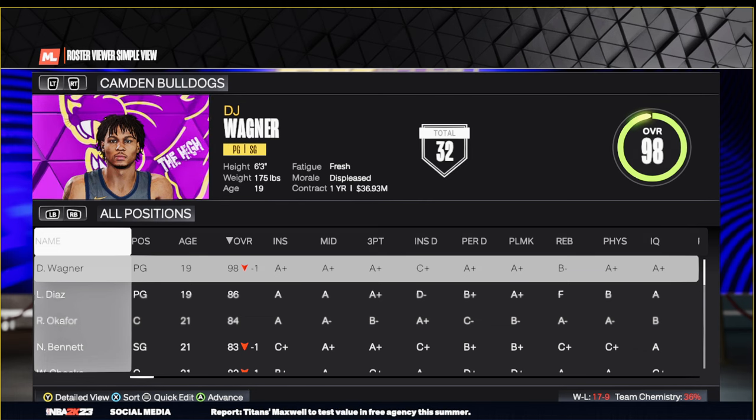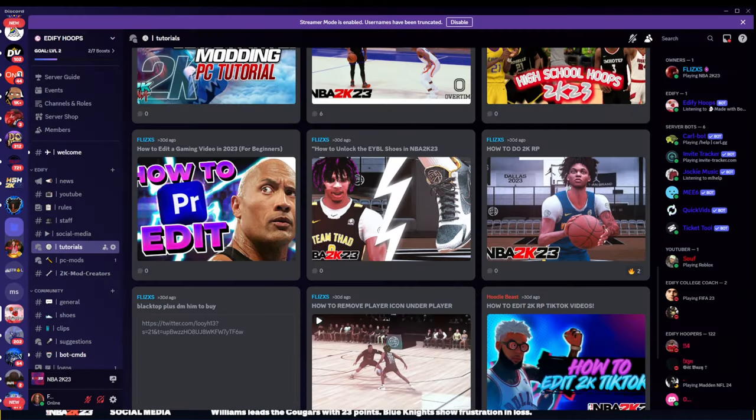We're about to hit 7K subscribers — go ahead and get me to 7K. I am selling my Angelo Maxwell cyberface that everybody's been wanting. I'm not giving it away — I'm selling it on my website, link in the description. Go to 'News,' then 'Angelo Maxwell Cyberfaces,' and you guys can go cop Angelo Maxwell. It's a great face for your MyPlayer series. Buy the OG2K roster first, then go get your Angelo Maxwell cyberface.